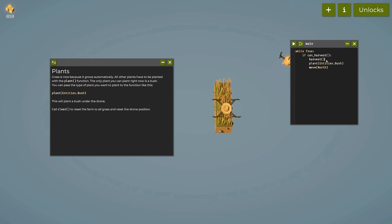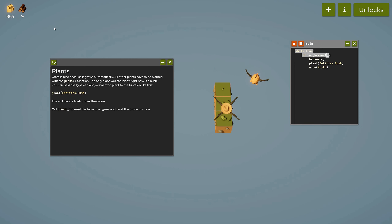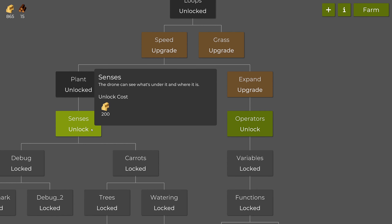Now we're going to harvest, plant the bush, and then move north. It waits for the bush to grow, harvests it, plants a new one — and now we're getting wood automatically.